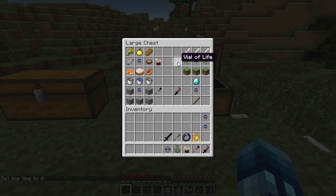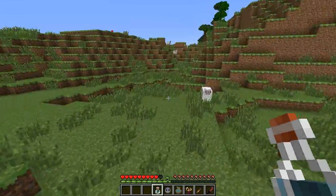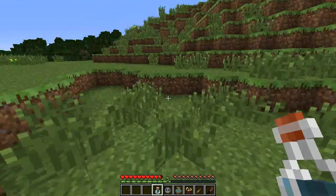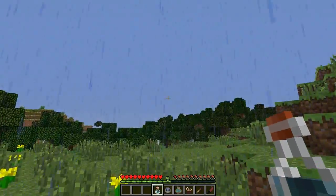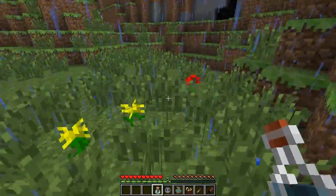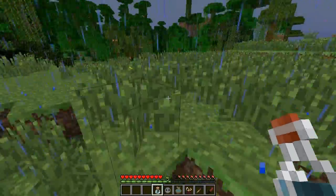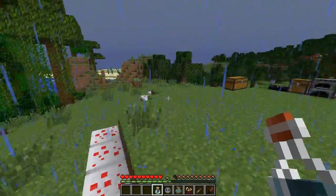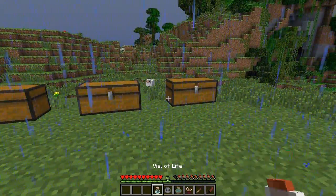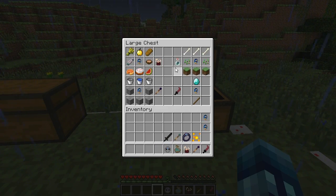Next up is the vial of life, made just like this with an unstable core in the middle. Basically it does exactly what you probably think — it works like bone meal and creates life. You can use it on saplings, crops, and stuff like that. It's really cool because the newer updates nerfed bone meal, so having an infinite-use version of it is very handy.